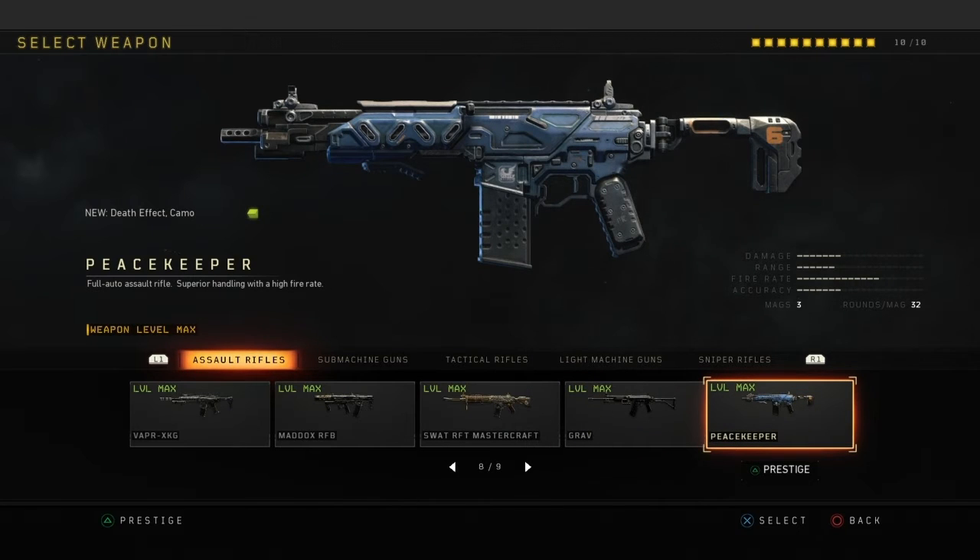Peacekeeper — this is the best assault rifle in the game. I touch it sometimes and sometimes I don't, but it's a good gun too.